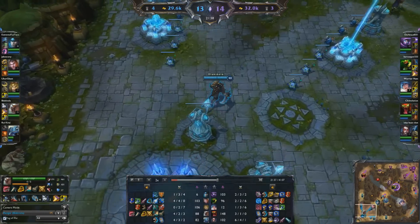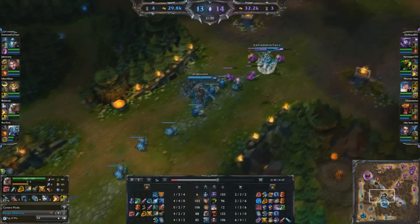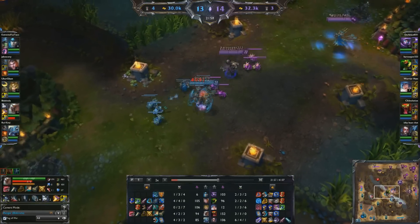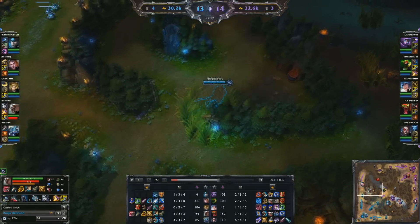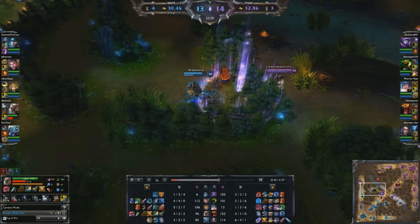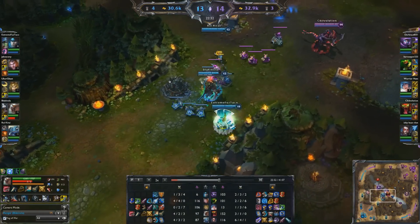I'm going to try and rush a Trinity Force — I think that's my best course of action. Modified Q damage with Savagery is just too good to pass up, and the chasing potential is really, really good. So I pick up Zeal and try and avoid Nasus. I try and pick up Blue because it just spawned — Nasus saw me leave towards it, so he Spirit Fires. But I pick up Blue before he does anything, so he's out of luck.